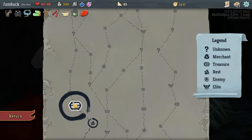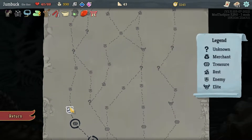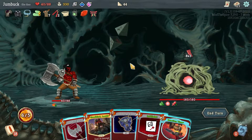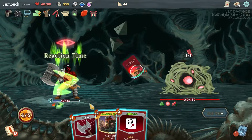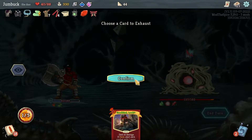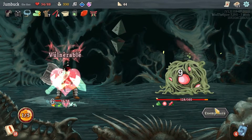Tori: when you've received 5 or less unblocked attack damage, reduce it to one. That's actually solid, very very nice. Here we've got Slithering Mass. Let's go for a Defend to start off with, Reaction Time, Strike, Innate, Innate, and I'll still end my turn there.